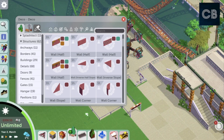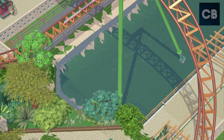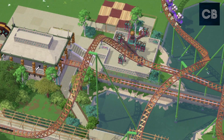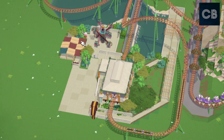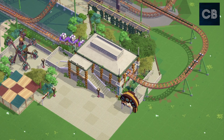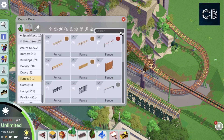Here's the flat ride I've placed — this is the Clockwork, I believe — and it's based on a new Zamperla attraction they have at Coney Island. The real thing looks very impressive off-ride. I'm not sure if the on-ride experience is so thrilling, but it's definitely a good little ride and it's great to see it in the game, seeing as the real ride is actually so new — a really cool addition.